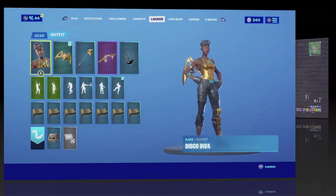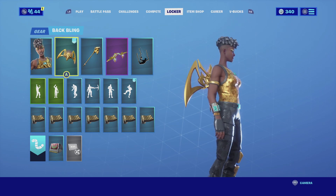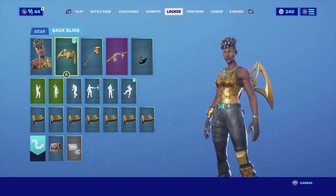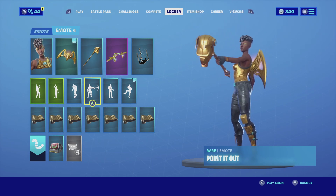For the first combination with Disco Diva, I'm going for an all-gold combo. I'm pairing her up with the Laser Wings — the Laser Wings is an all-gold wings and it goes very fitting with the skin since it is gold and her top shirt is gold, so it matches really well together. For the harvesting tool I'm going with the Scepter, which is an all-gold harvesting tool very similar in color scheme to the back bling and her shirt, so it matches perfectly.